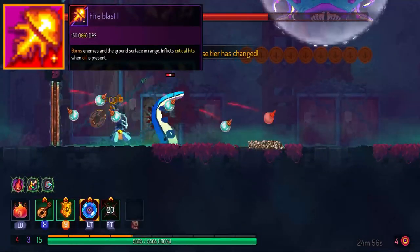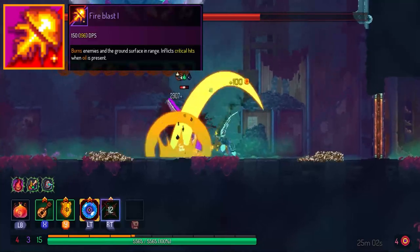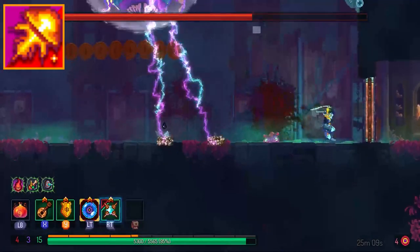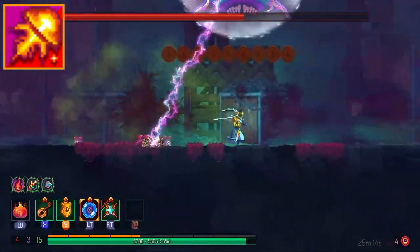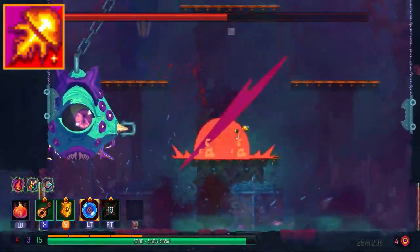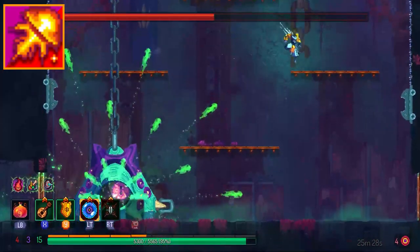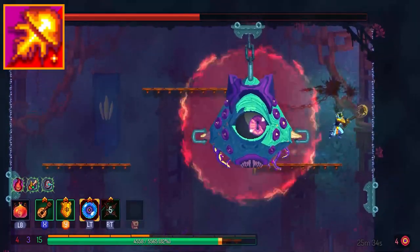Finally, the Fire Blast. Comparing it to Pyrotechnics, the Fire Blast does too similar a function but with less of a learning curve — you just drop oil synergy and hold the attack button for critical damage. While it provides more constant damage and makes damage more accessible, it gets outclassed by Pyrotechnics. It's not a bad item, but because I'd always prefer to take Pyrotechnics over it, the Fire Blast is B-tier.